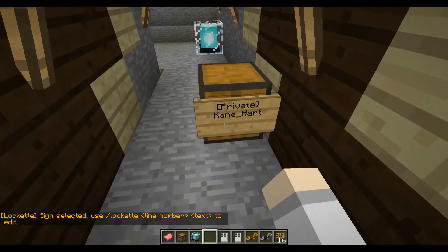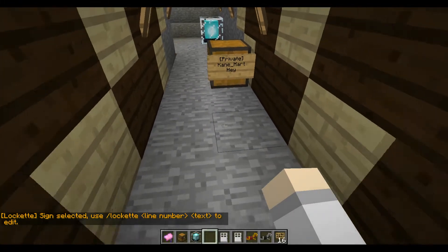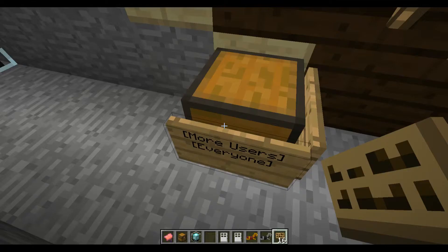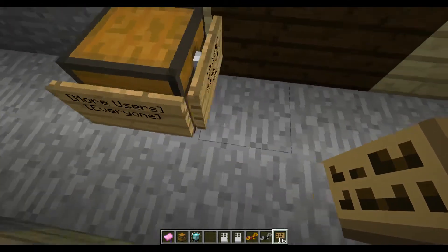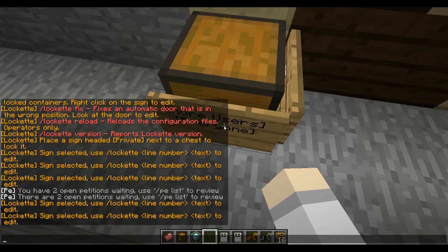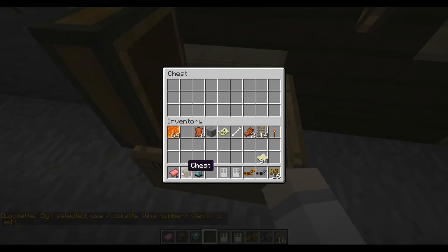You can click on a locked chest and it will show you Lockette, then line three and the current user. You can also add more users — it will automatically add everyone if you right click on a chest. You can right click it and type in Lockette, line two, and a username like Bob to add them to the list.